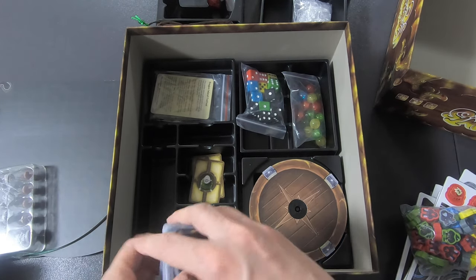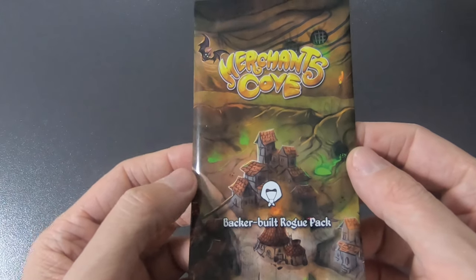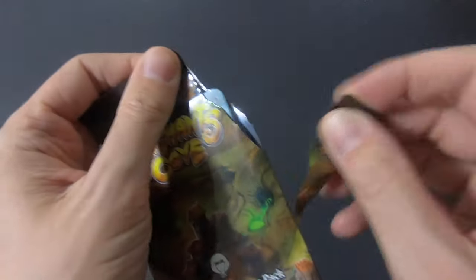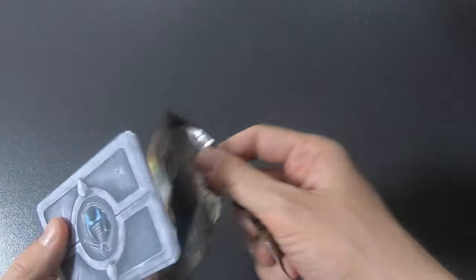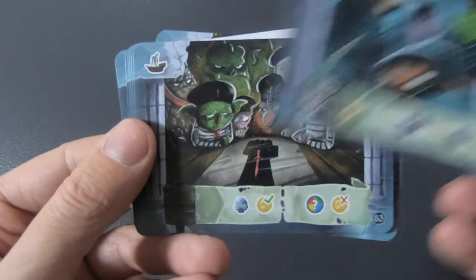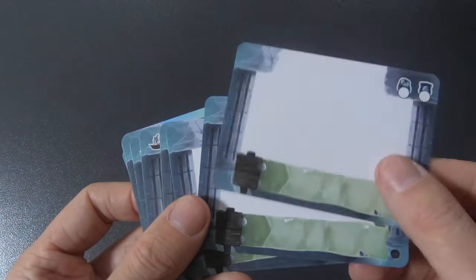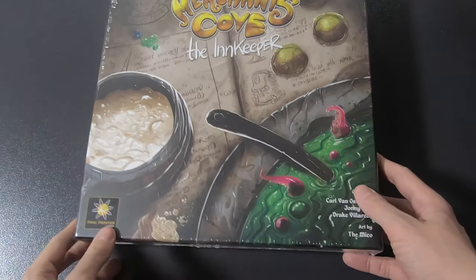Okay, that was the base game. Moving on to the expansions. Next up is the Backer Built Rogue Pack — a little bit sticky on the side. Let's open this up. These are the rogue cards then — oh wow, colorful! And then three blank cards where you can create your own stuff. I always throw this away — especially with a game that has this much stuff in it, why would you? But I won't judge anyone.